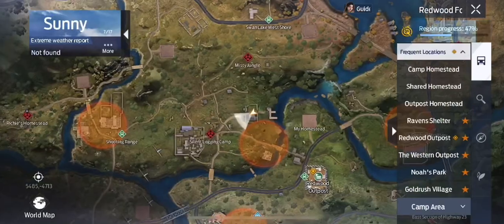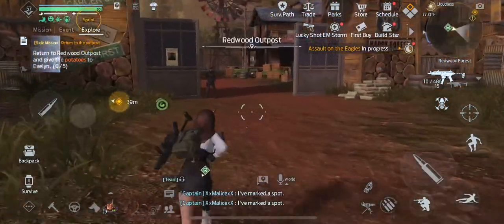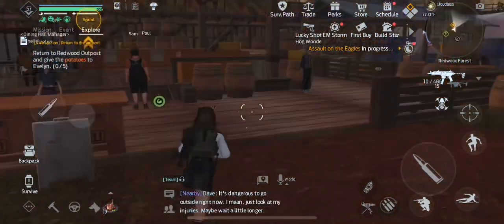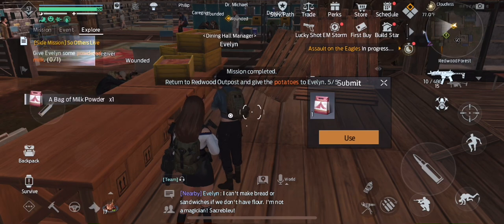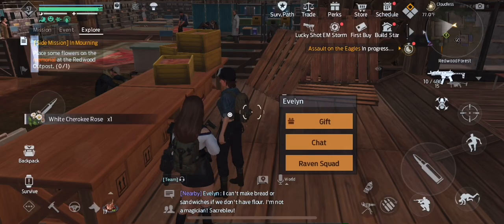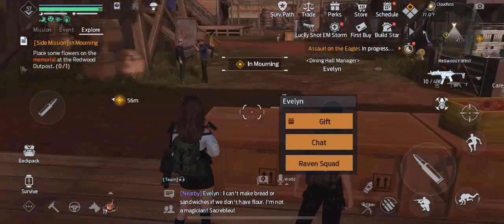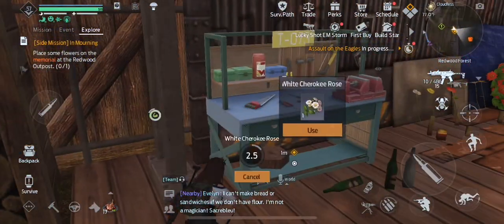So now we're done with this. We have to bring them back to the Redwood Outpost to Evelyn. Give her the bread and the milk powder and then select 'So Others Live.' Then go place the white Cherokee roses at the altar and then that will complete the quest.